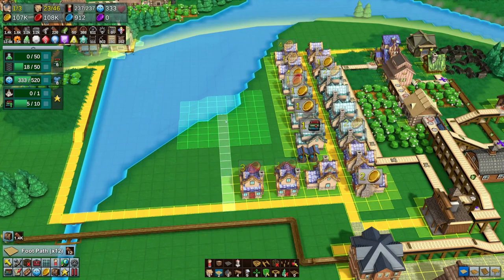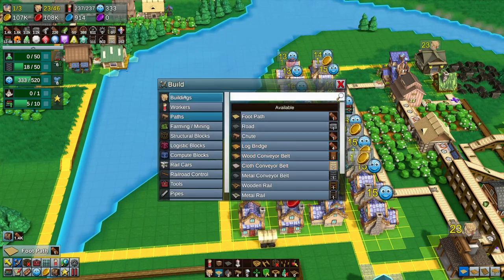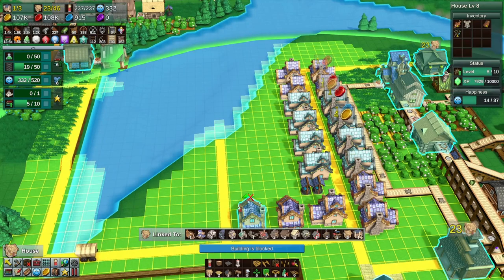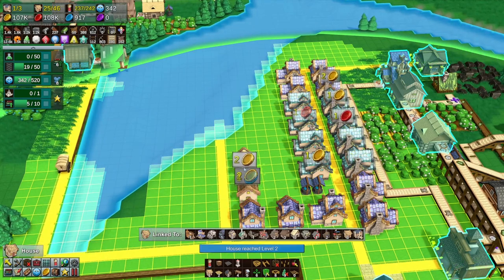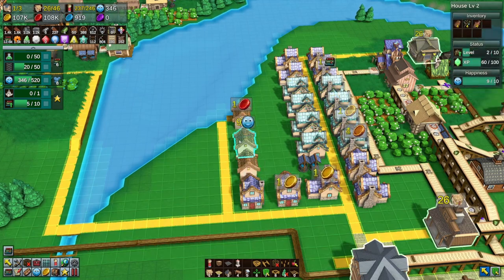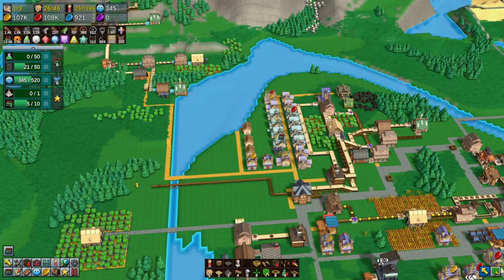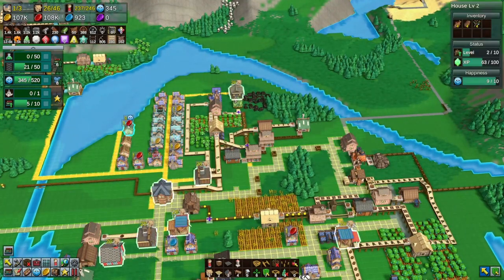We'll build some beachfront property over here and let's build a couple more houses. That gave us a few more and as these grow we'll get more capacity. Of course we're not even close to maintaining the happiness.